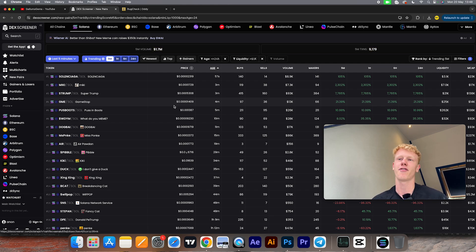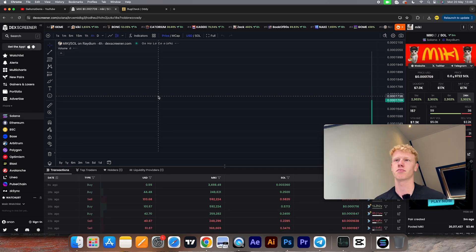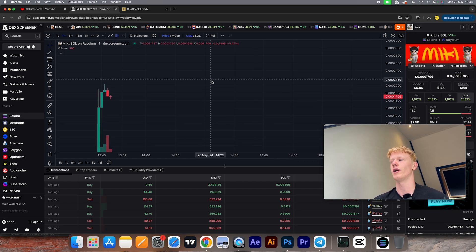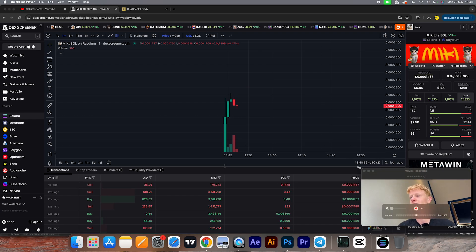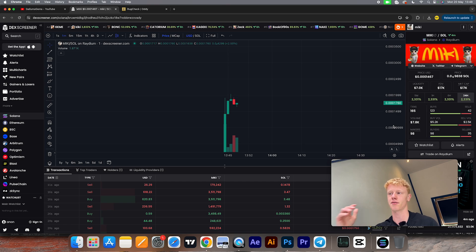Let's say you've found a coin with a good meme that you actually want to buy. For example, let's say we're going to buy this coin called Mickey — just a random coin. You find the meme funny, the logo looks good, everything seems fine, but you're not sure if it's going to perform well because you're scared it might be a rug pull or a scam where the developer holds a lot of tokens.